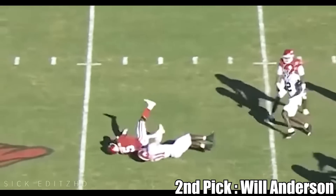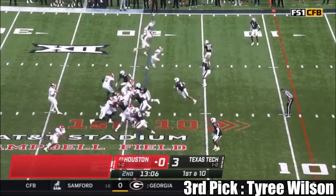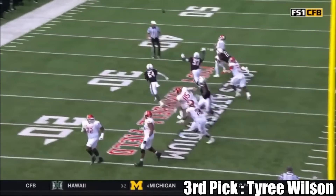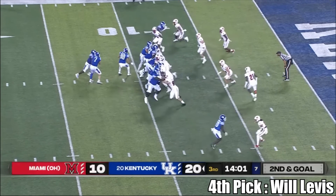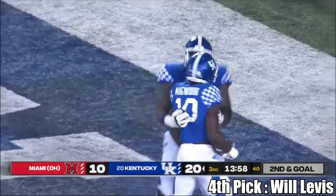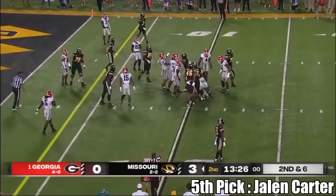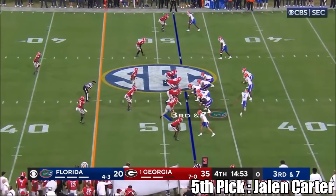At number three — a pick that some people think could be traded to take a QB from a team later in the draft — I have the Cardinals just sticking with Tyree Wilson, best player available. I know Kyler Murray wants Paris Johnson drafted for more offensive line help, but I say they go safe and go Tyree Wilson. At number four, the Colts are almost a lock to take a quarterback. I have them going with Will Levis — the odds-on favorite for the second quarterback taken in this draft. At number five, I'm playing it super safe: Jalen Carter to the Seahawks, per Vegas odds. The interior defensive alignment reminds me a lot of Chris Jones on my Chiefs.